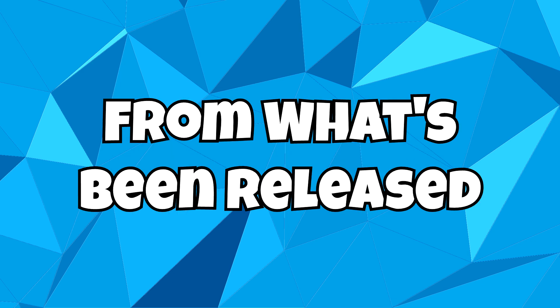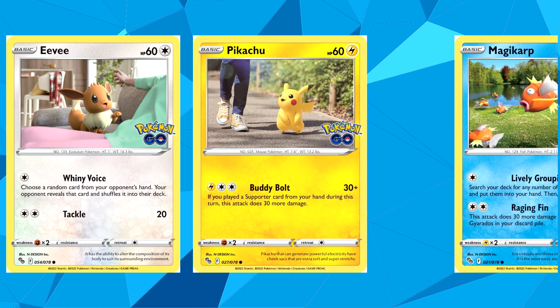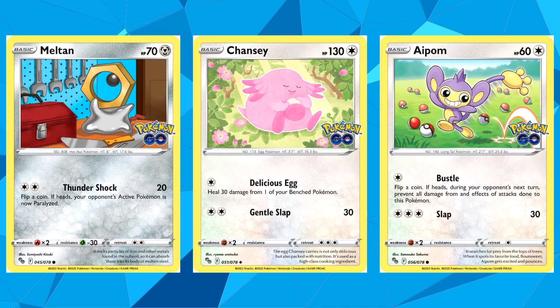Let's go over the cards first. From what's been released, we can see that there's going to be a mixture of both drawn artwork and 3D rendered Pokémon in a real life environment. For example, Eevee, Pikachu and Magikarp are all seen in the real life world, but Meltan, Chansey and Aipom are all drawn.